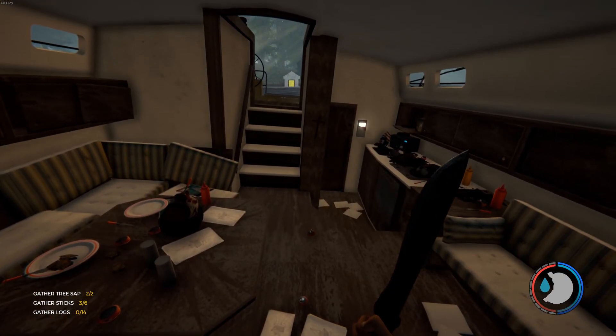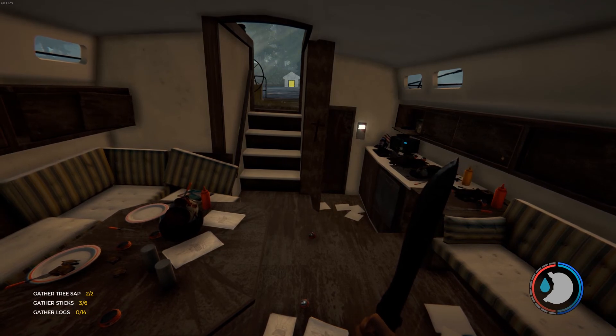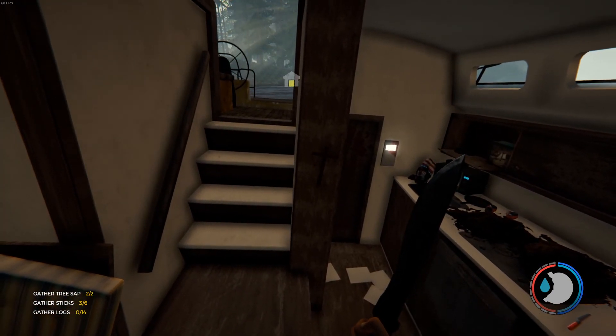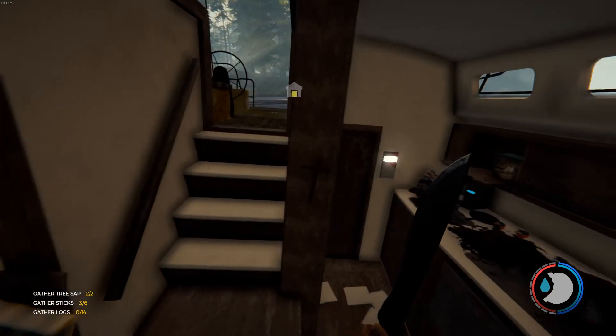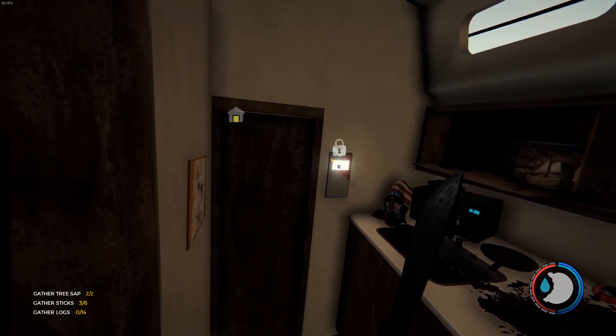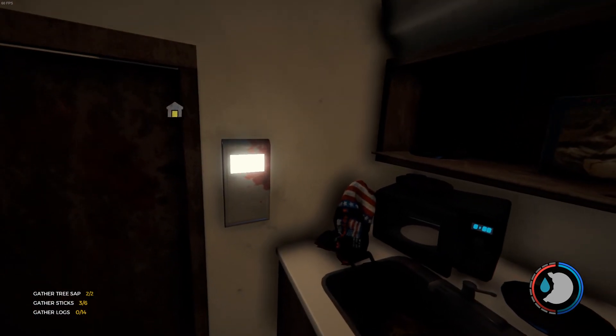Scott here for another exciting episode on The Forest. I know you probably thought the previous one was the last one, but we've got the gold key card now, which has obviously helped us out a lot. I just wanted to see — obviously on the yacht, if you remember from one of the previous episodes — it was locked, this door, and I just wanted to see what's inside it.